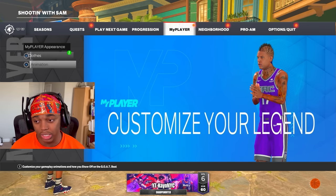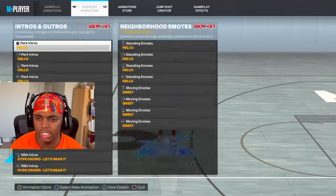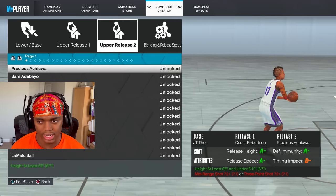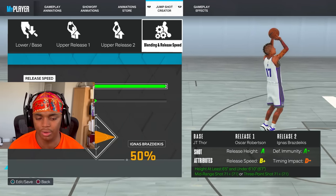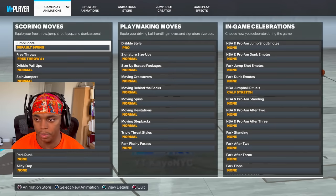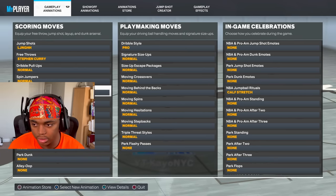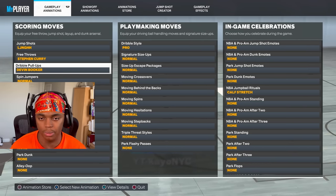I like to put on a jump shot because when you're playing these AIs in MyCourt, they can be pretty annoying — they jump at you. I put on JT Thor base, which is on page 22, and Oscar Robinson release on page 19. Then for the second release, just pick one that fits. I put the release speed up and the name doesn't really matter. You could put on Gabby Williams dribble style or Curry free throw if you have it — KD or D-Book pull up — but it doesn't really matter for this.